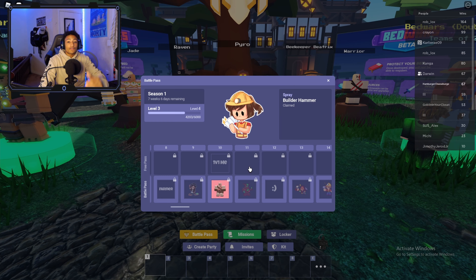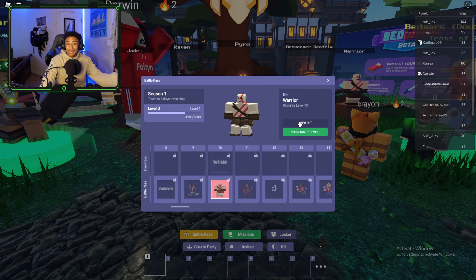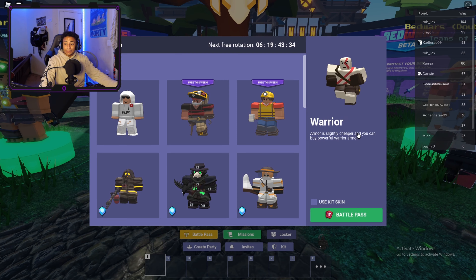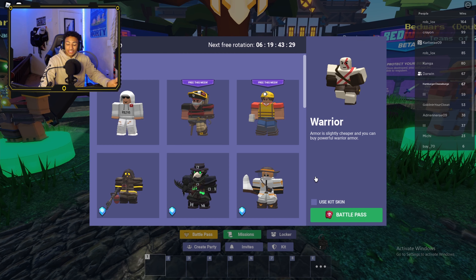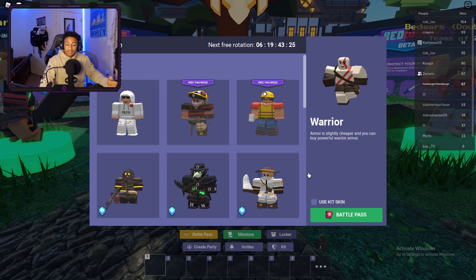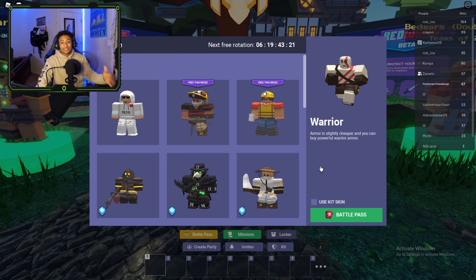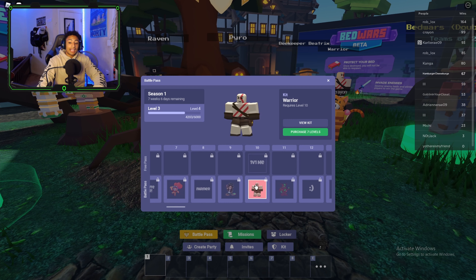For the first kit you unlock at level 10, it's a battle pass kit. You get armor that's slightly cheaper and you can buy powerful warrior armor. This is giving me some Elder Tree vibes — it's basically another Elder Tree, so it's nothing too special to me. Alright, back to the battle pass.